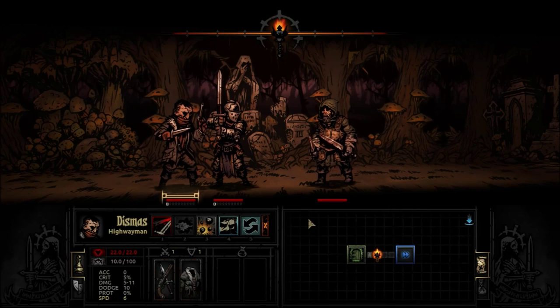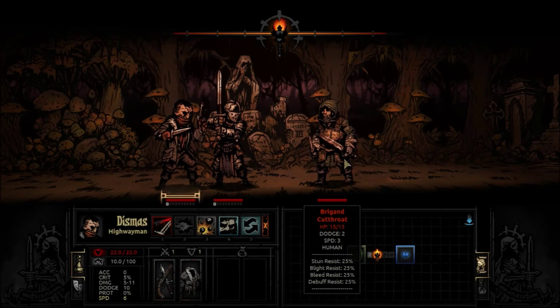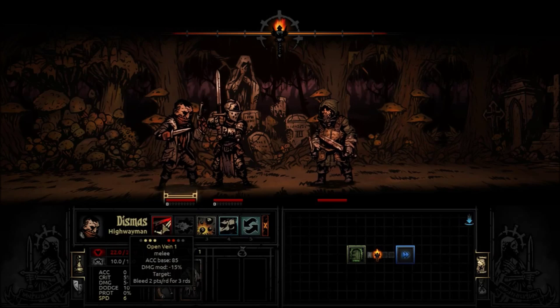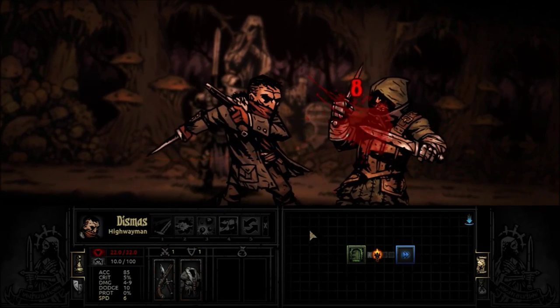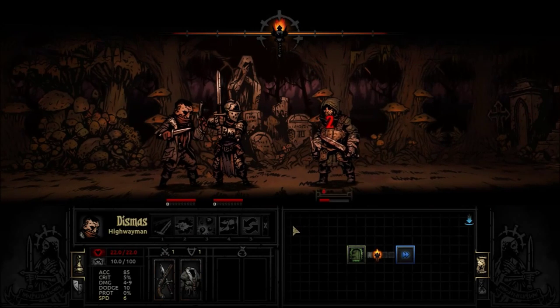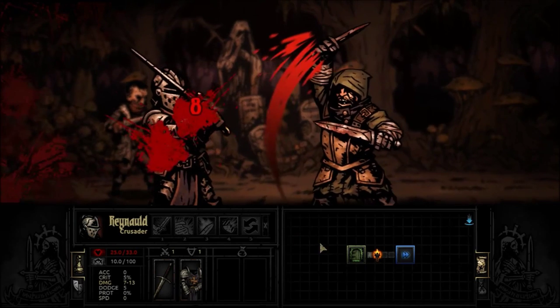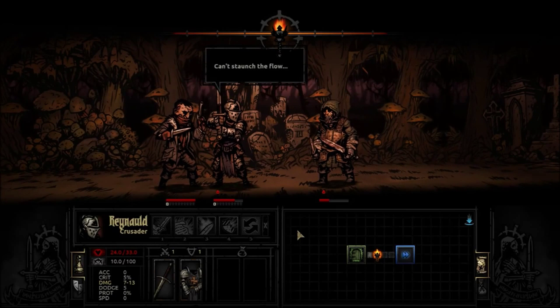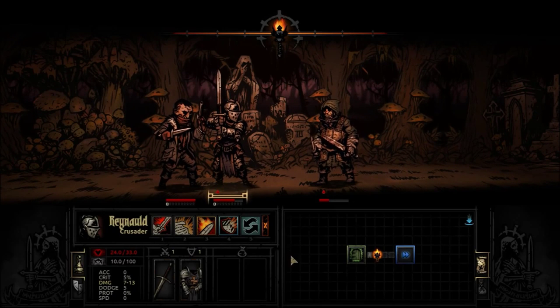Initiative is just sort of assigned depending on the speed of the character. Dismas is speed 6 and this enemy character over here is speed 3. The higher the speed, the faster they go. I've got a couple of options — all you do is select the move and select what you want to do with it. Enemy moves, gives me a whack load of damage and makes me bleed. And the narration, if you could hear it, would be really nice — this incredibly deep-voiced gothic gentleman narrating everything.